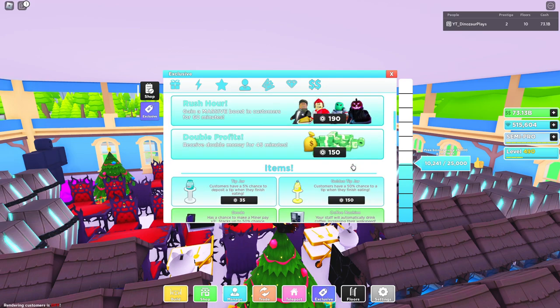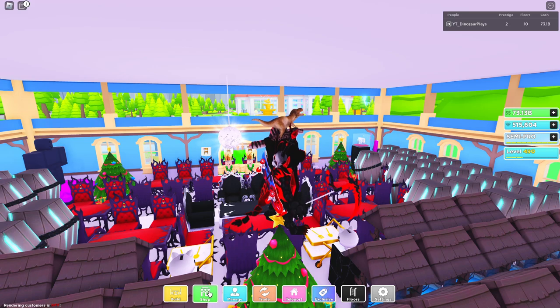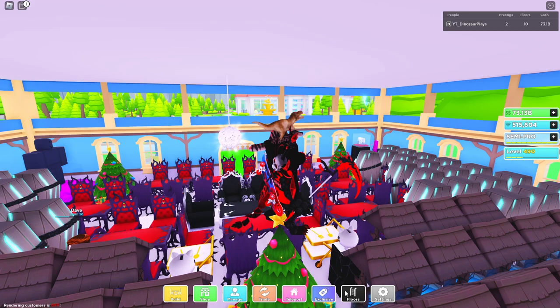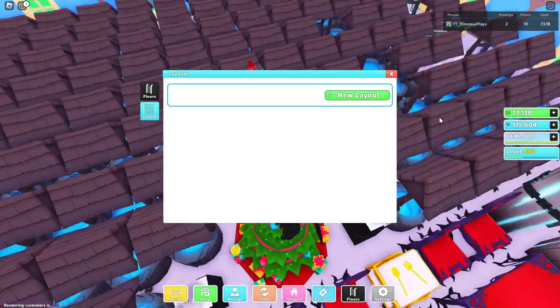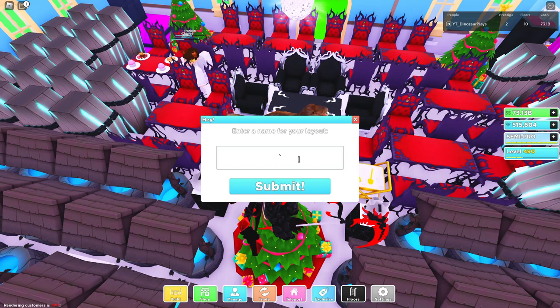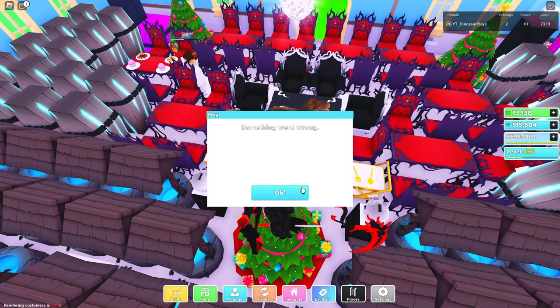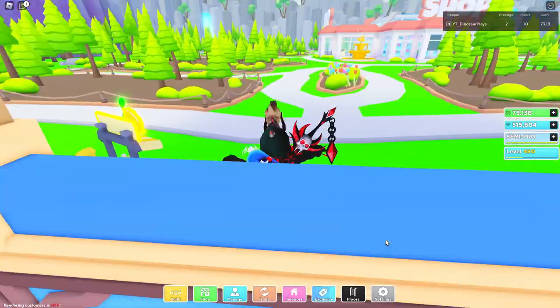You can still buy an inverted table. There's apparently a save layout feature somewhere - let me find it. Here it is, I can create a new layout. Mine are a little outdated. I'm going to create a new layout and call it 'one' - something went wrong. I can't type letters? I'll deal with the layout thing another time because it's clearly not working.